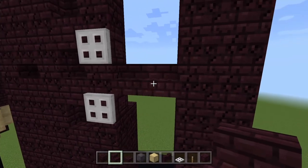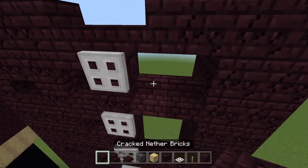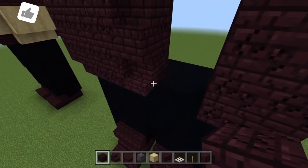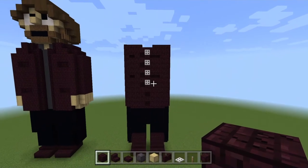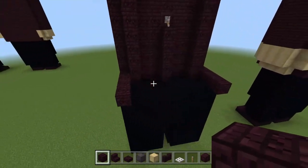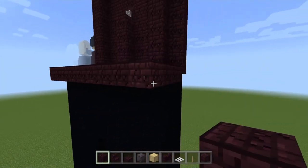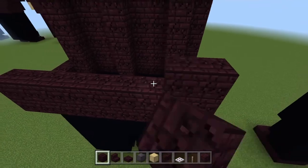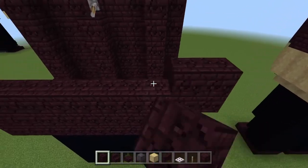Add in two stairs across like so, then do the same at the top button — add two stairs across the top. Now fill in the blocks with your cracked nether bricks. It's a really cool-looking jacket in real life and I tried to represent it as best I could using dark materials like nether bricks. That's looking really cool! On the back it's a similar story — bring this along and up for two blocks high, then on the third row bring it out by a block on both sides and bring these up entirely.